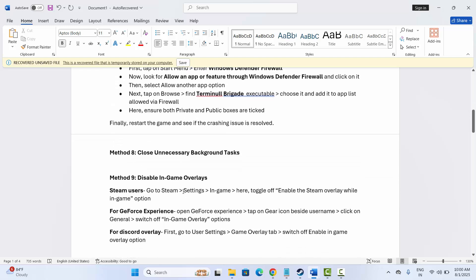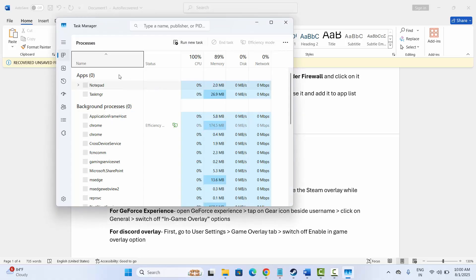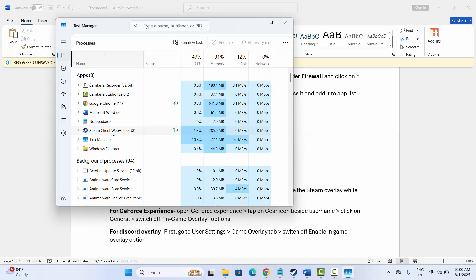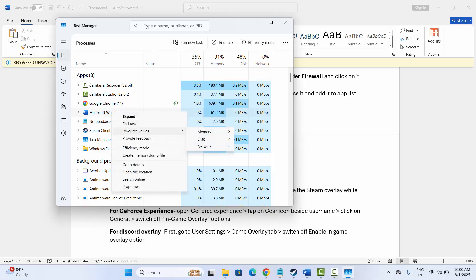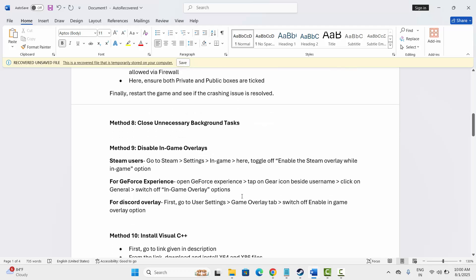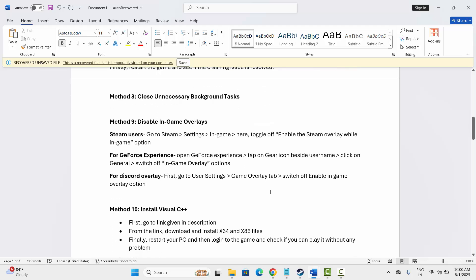Next is to close unnecessary background tasks. Click on Task Manager and go to the Processes tab. Find which app is consuming high resources or is of no use, select the app, and click on End Task to close it. After that, try to launch the game and check if it works.